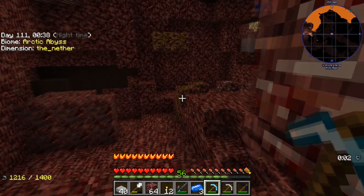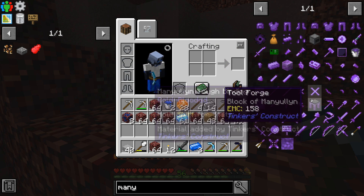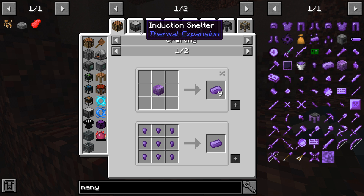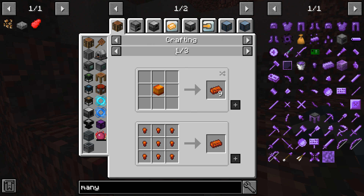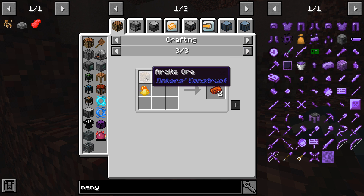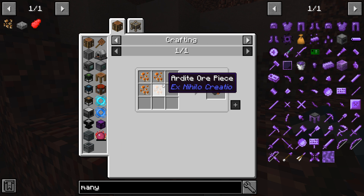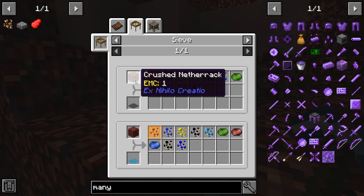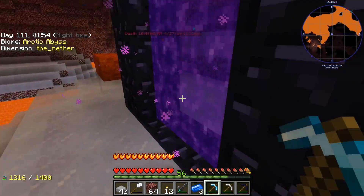We'll head back and try to make some of this. It's actually not even cobalt we need — we need Manyullyn. In order to make it I need to do it in a smelter or alloy with Ardite. I haven't even looked at Ardite yet, but I might be able to sift for it — I can sift for it in crushed netherrack in an iron sieve! Awesome, so we shall do this right now.